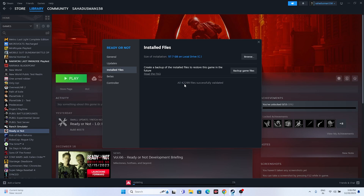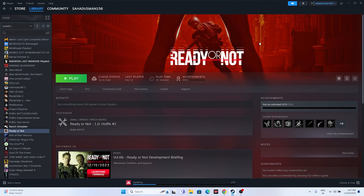As you can see, we received a message saying '42,299 files successfully validated', which means there is no issue with the files. These steps should work out for you. If you're still having the issue, I hope this video was helpful. If you found it helpful, don't forget to subscribe and click the bell icon for more videos. See you soon. Peace out!